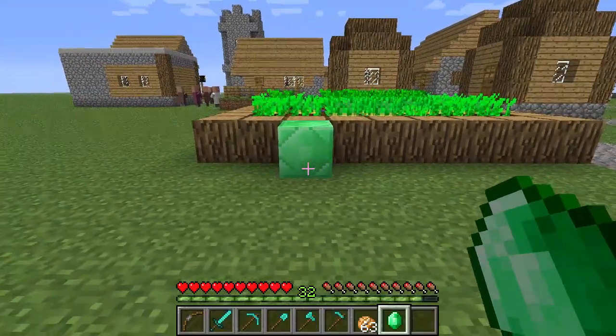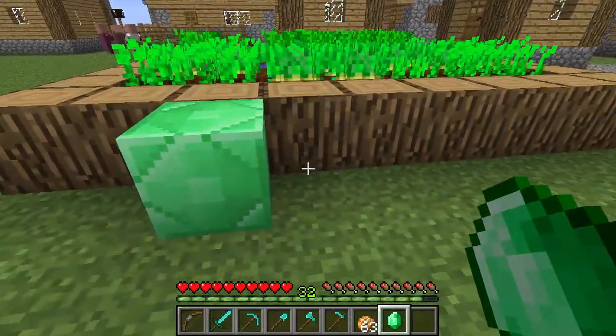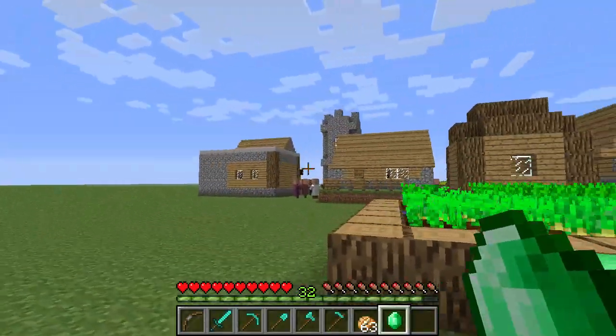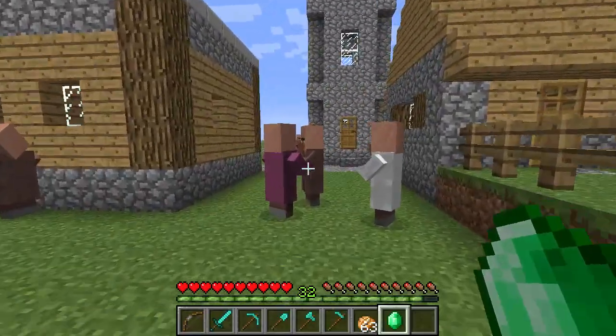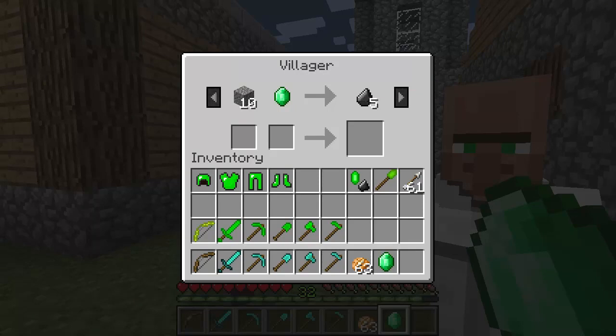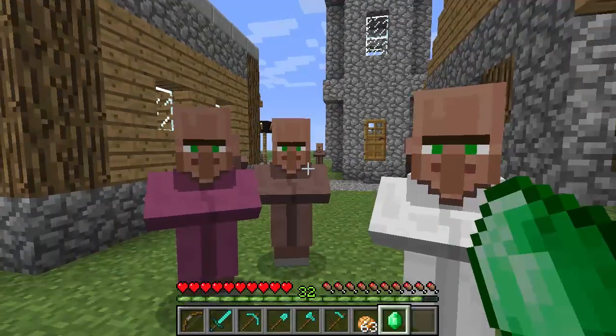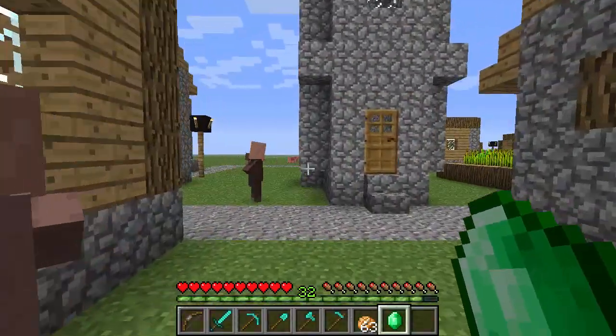Emeralds were added a while back in Minecraft, and personally I've never gotten much use out of them. They're not that pretty as a block, and as far as trading with villagers, it's a pain and you don't get a lot for it. I mean, 10 gravel and an emerald and they'll give you flint? I can get that myself. I just don't see the point in the whole trading system.